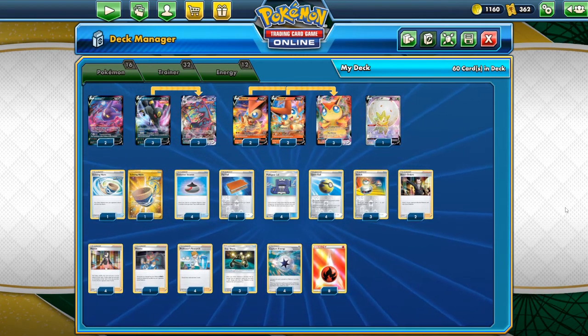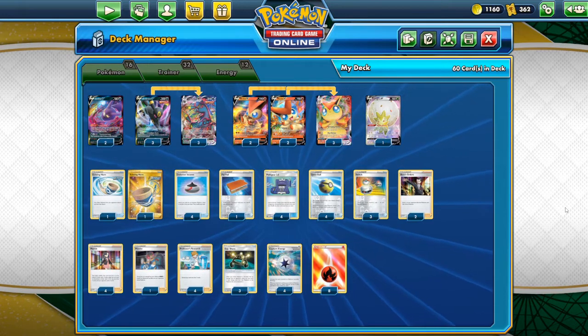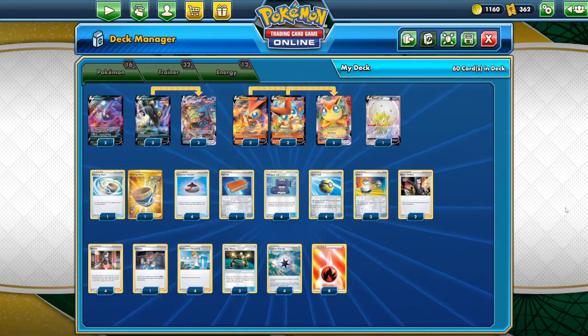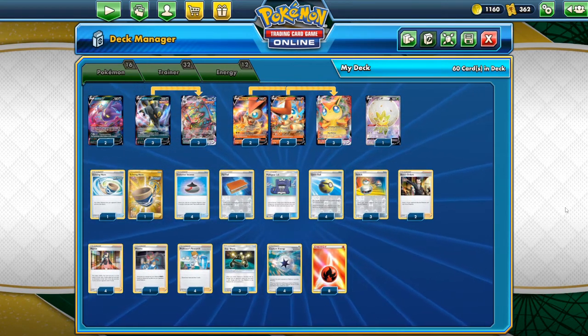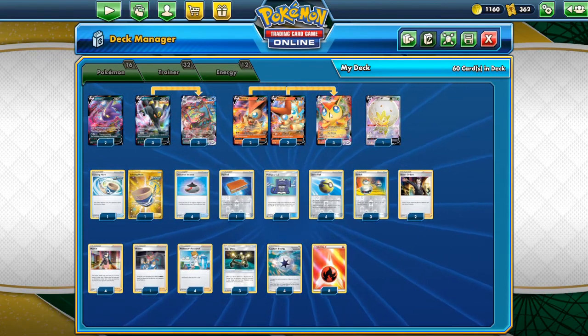Hey, what is up guys, you're watching Epic Pokemon TCG. Today's video, we're going to be taking a look at another deck coming out of Evolving Skies, and this one is going to be a Victini Umbreon deck. The new card we're going to be playing around with is Umbreon VMAX, but first we're going to take a look at Victini VMAX.